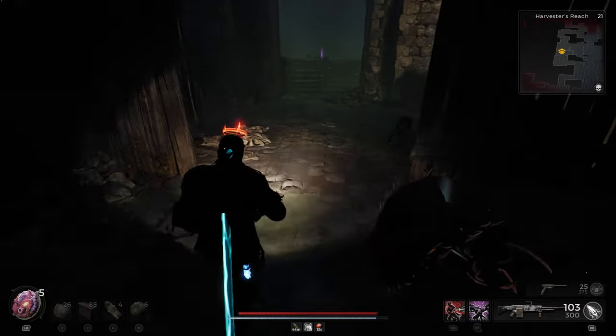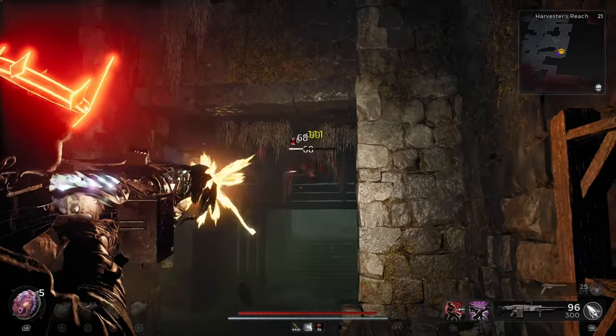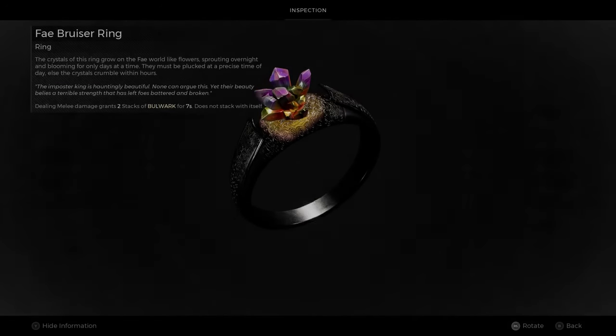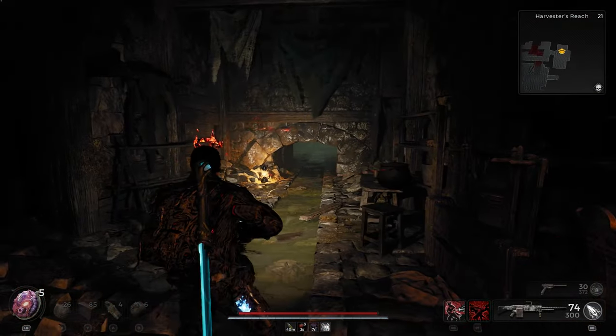The first item I found in this area was a random drop known as the Faye Bruiser Ring. When we have this ring equipped, dealing melee damage grants us two stacks of Bulwark for seven seconds, and this effect cannot stack with itself.